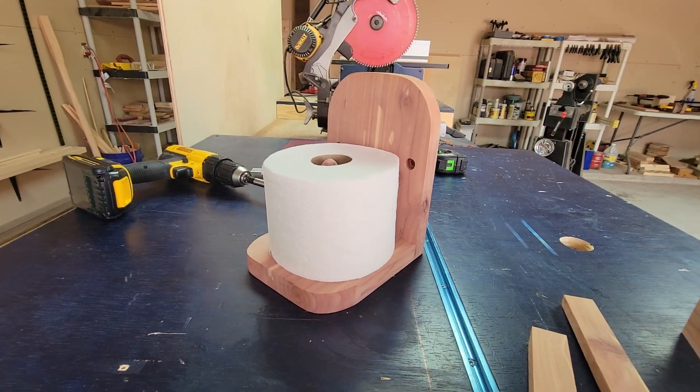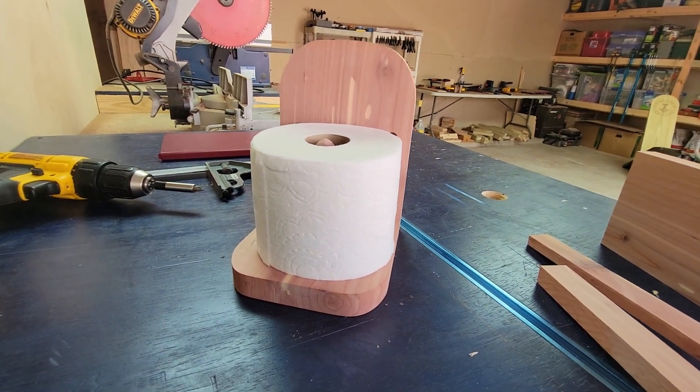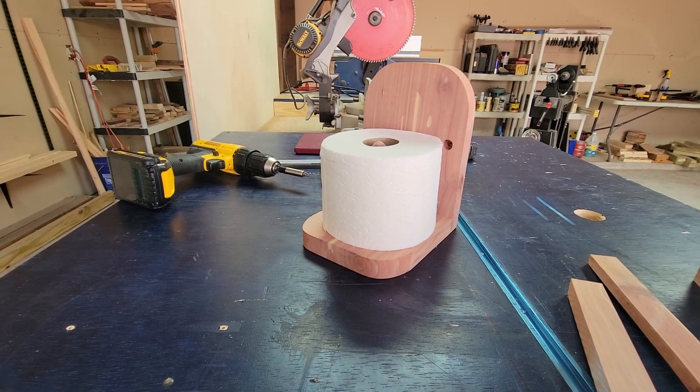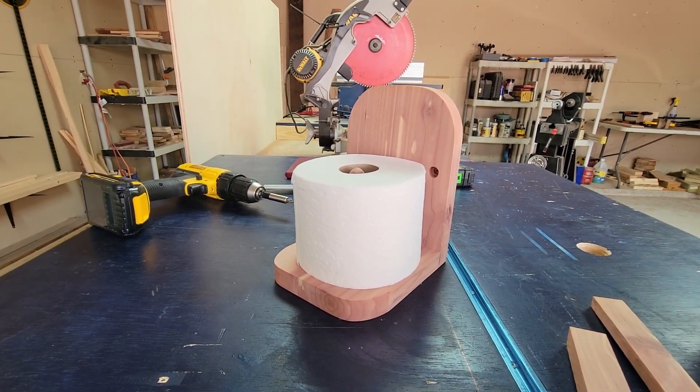Now what we've made today is a nice little shelf for your toilet paper that smells phenomenal because it's made out of cedar wood. You like this product? How about you come check out this and many more at Reeves Tribe on Etsy.